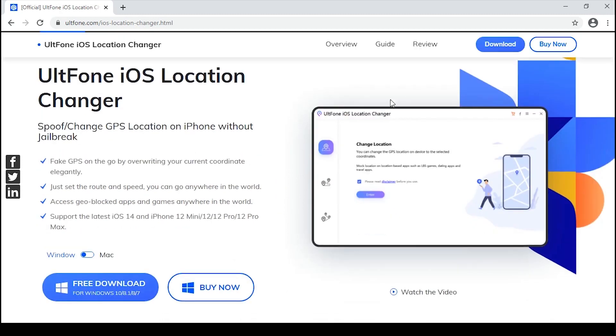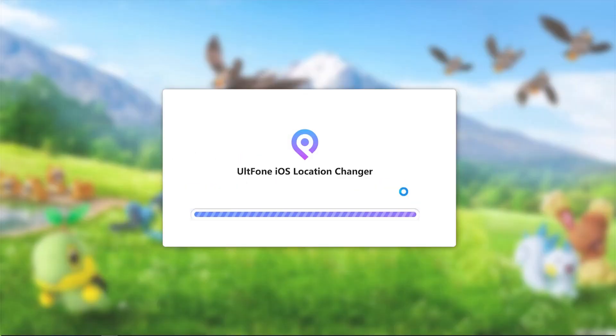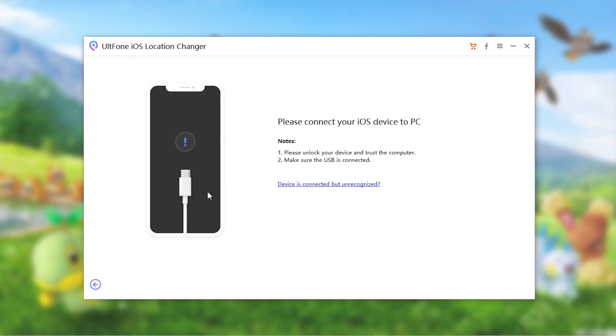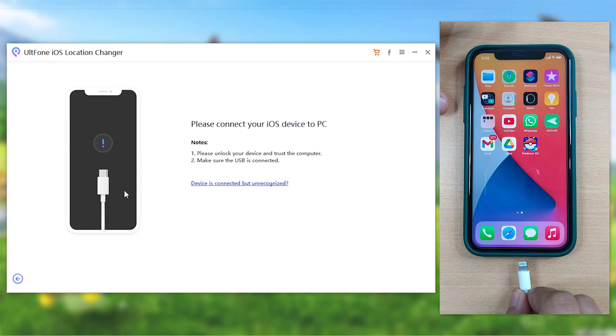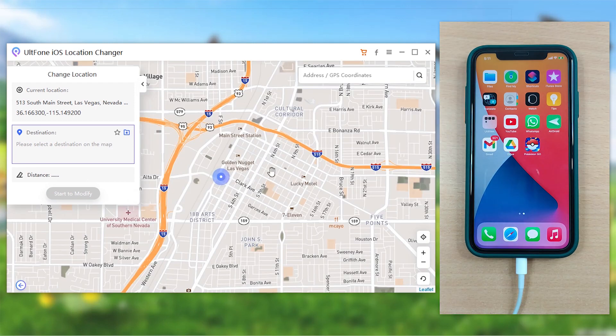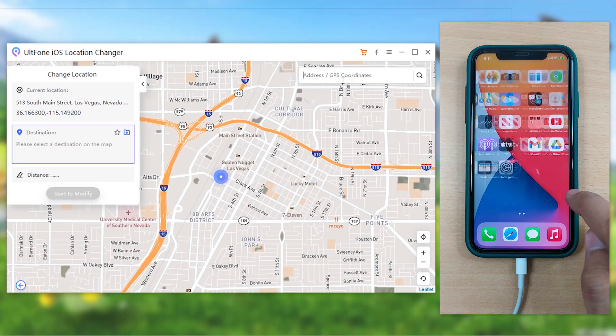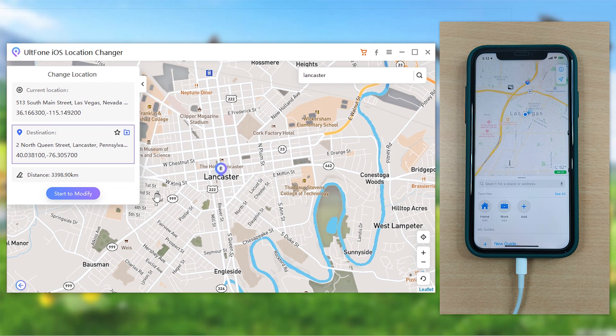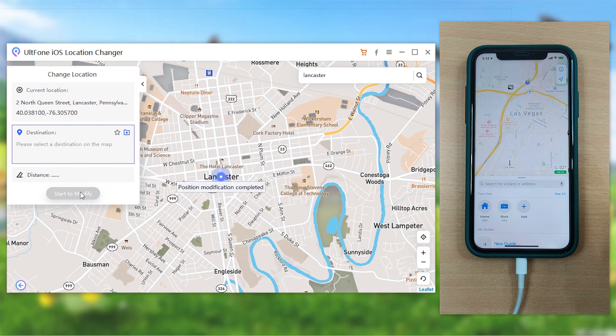Install it either from the link available in the description or from its official website. Once done, launch it on your PC and check the disclaimer, followed by hitting the enter button. Then connect your iPhone with your computer and ensure to trust your PC. You'll then be redirected to a map screen where you can search for any desired location to teleport to. As soon as you make a selection, you can verify it from the location information panel on the left. Once you're satisfied, hit the start to modify button and you're done.